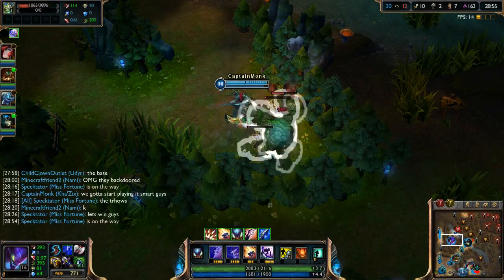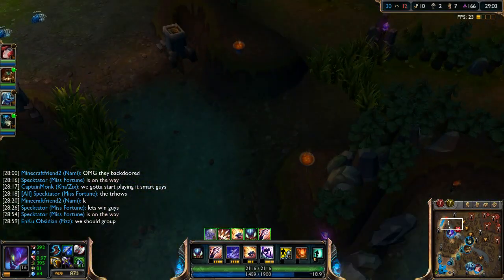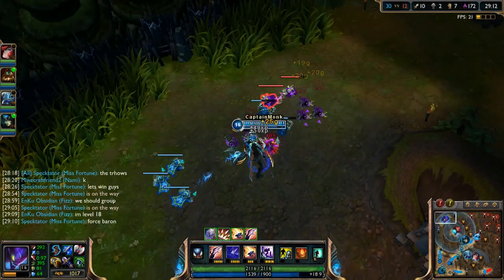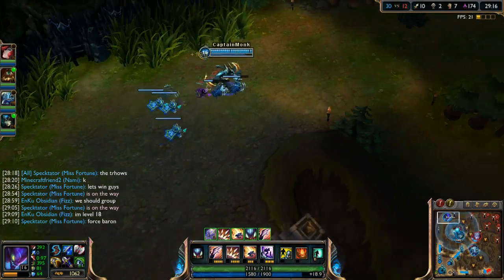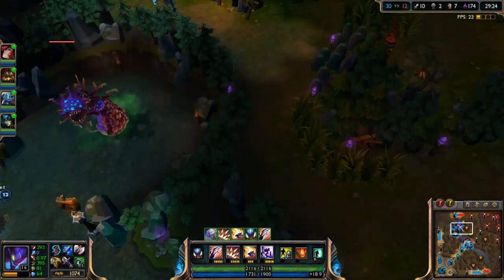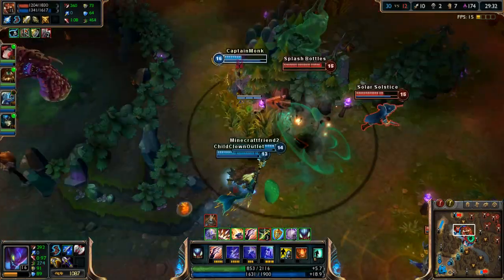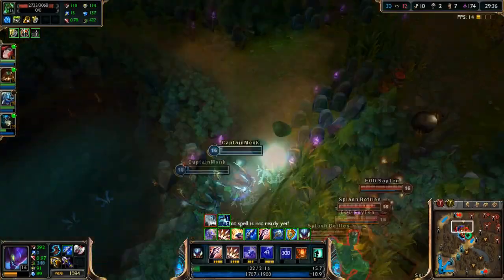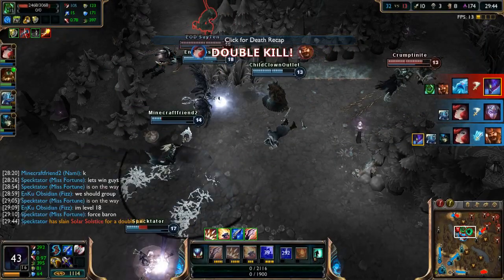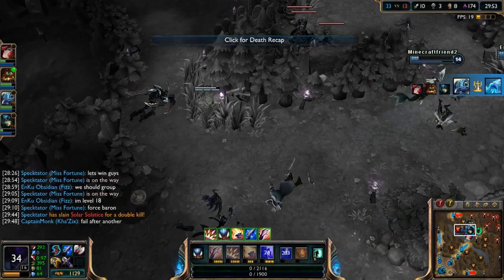We've got Manamune fully stacked — let's go top for some towers and farm. We head top, clear the wave, and I try to ward then jump back in. Gangplank appears and... I jump past him without Q-ing, which would have killed him. Then I'm trying to jump the wall and Flash — nothing is working. Just a fail after another. I did not predict he'd stand and fight me — usually they run from a 10-and-2 Kha'Zix.